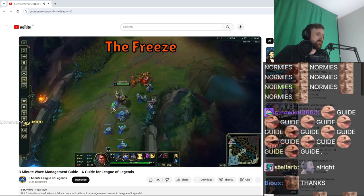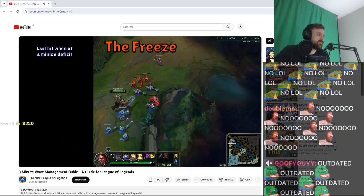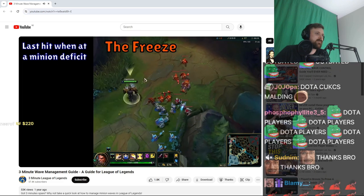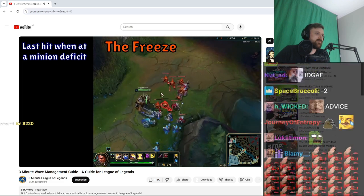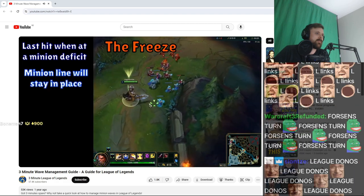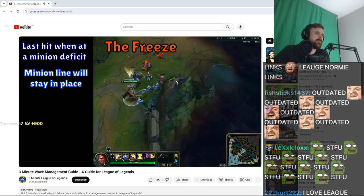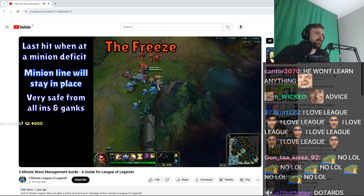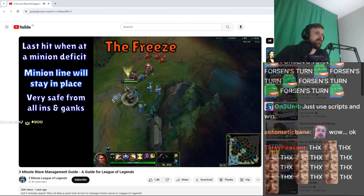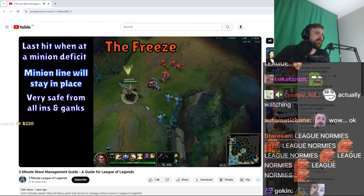The second method is freezing a wave. This is pretty easy to set up — you just last hit minions when your wave has fewer minions than your opponent's. As long as the opposing minion wave has 2 or 3 more minions in it than yours, you should be able to set up a freeze, making sure this minion line does not move from where it is. There are many advantages to freezing a lane. Firstly, you're keeping yourself incredibly safe and easily able to farm while keeping the opposing laner overextended. Also, freezing is a great option if you are ahead or behind.